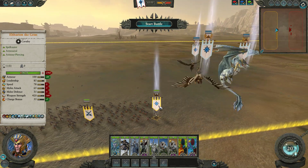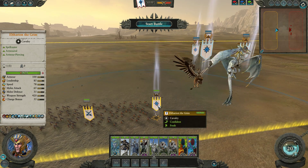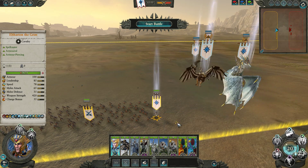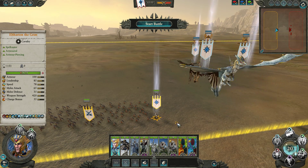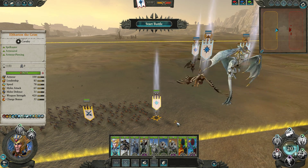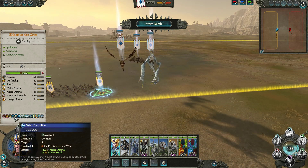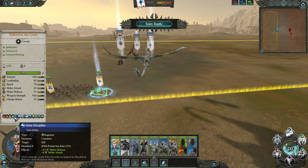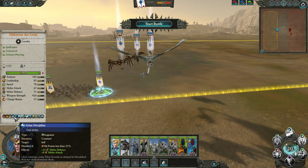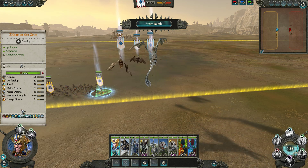Besides that, we have one of the two figureheads of the incoming DLC — Altharion the Grim. I've brought him in two forms: his griffon form and his horse form, because there are a few differences to note. Altharion himself is a decent combatant — certainly no world-beater, but a solid fighter. He does get a unique variant of Martial Prowess called Grim Discipline, which grants him plus 12 melee defense and 8 melee attack, and it lasts until his HP is under 25% rather than the usual 50% — so it's a souped-up Martial Mastery.